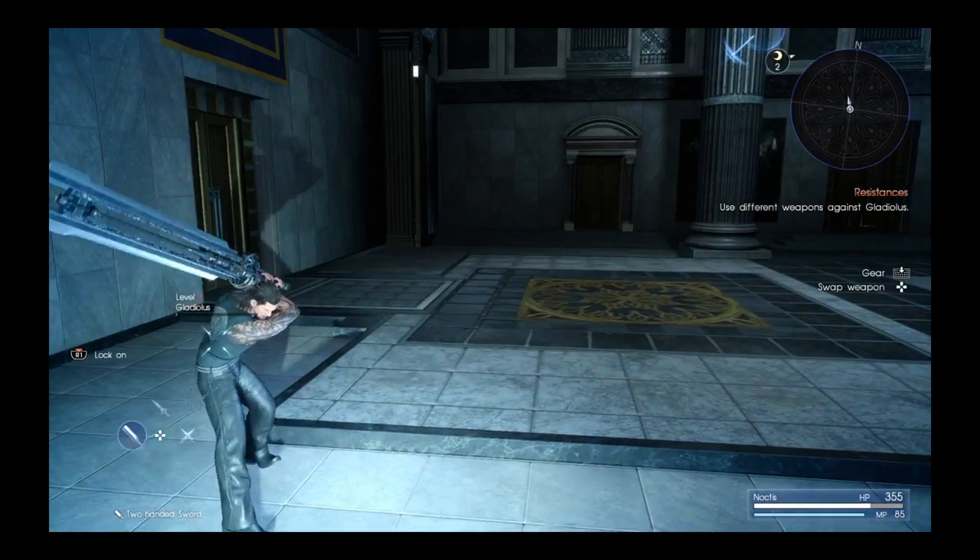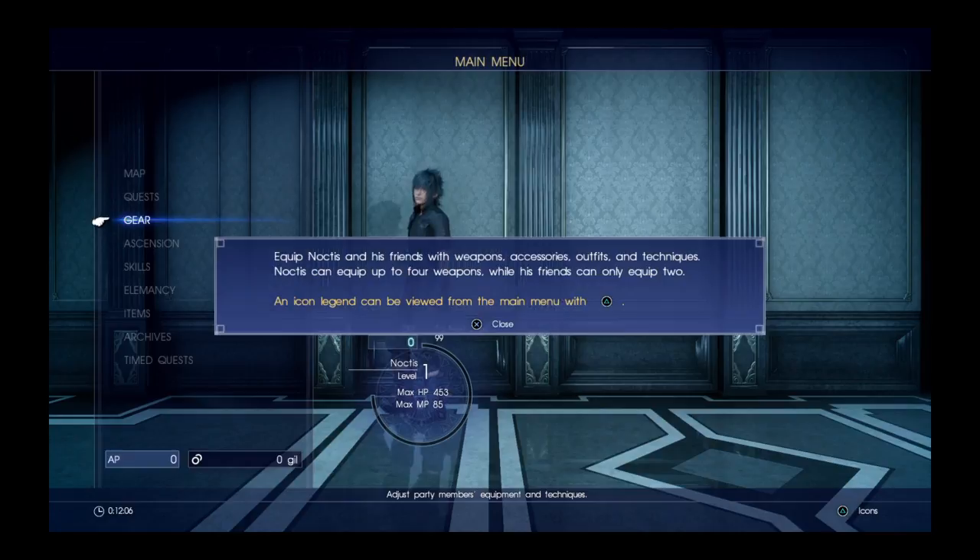L1/R1 to exchange weapon category. Gear. This is boring. Equip Noctis and his friends with weapons, accessories, and techniques. Noctis can equip up to four weapons, while his friends can only equip two. That's stupid. An icon legend can be viewed from the main menu with triangle.